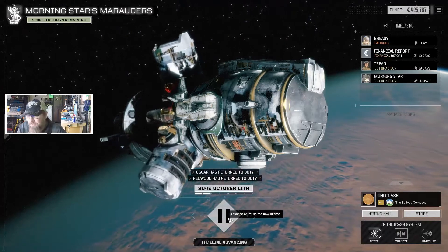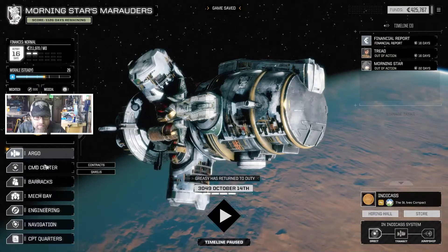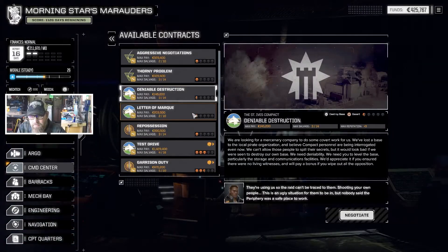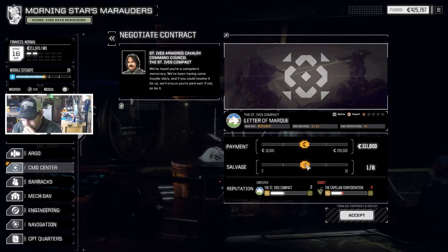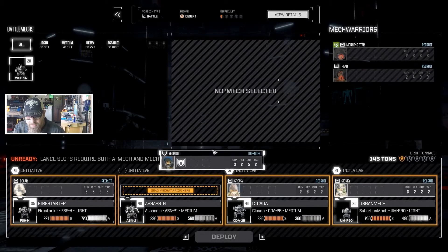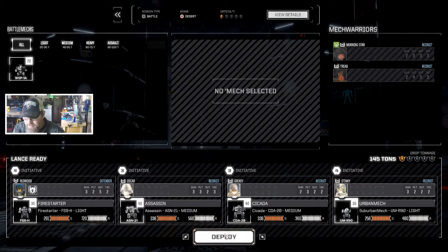We shall continue on. Let's go ahead and get our pilots back and we'll drop one more mission here. Command center contracts — yeah, Deniable, that's the base. Let's go for this one. Base missions are sometimes good, sometimes bad, just kind of depends on the base. I'll take the money — $157K and some change is the best we're going to get. Redwood, I'm going to put you back in the Fire Starter and we'll put you back in the Assassin. Down we go.